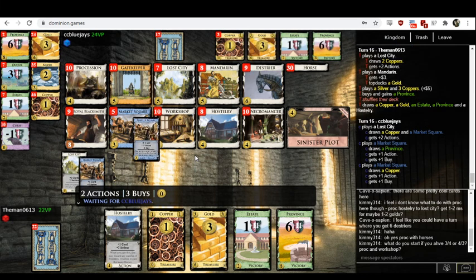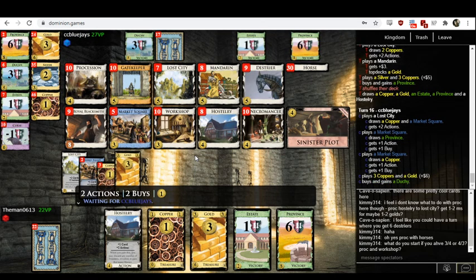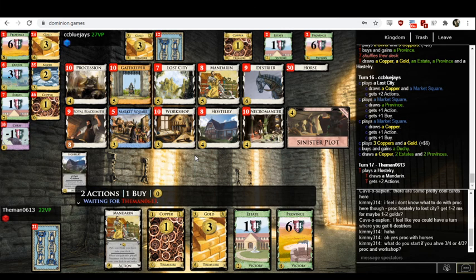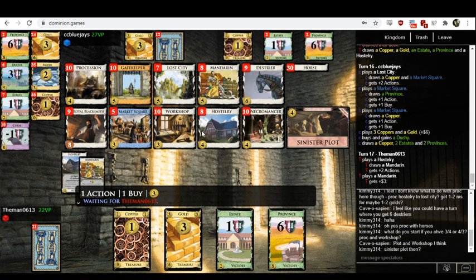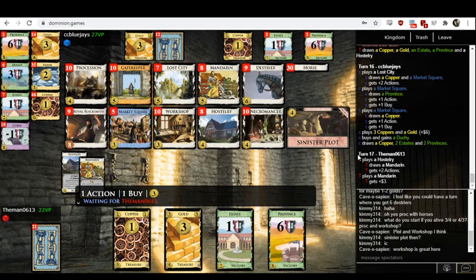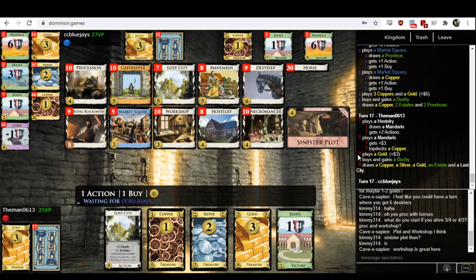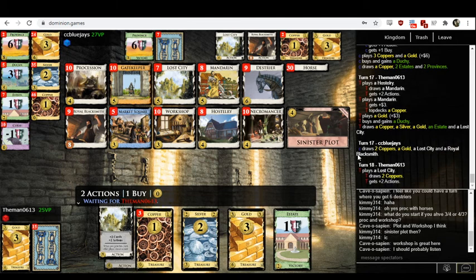On a three-four opening, I wouldn't open with Procession because it's likely to be a dud card — you could have a hand of Procession, two coppers, two estates, which would be really sad. The plausible opens are Sinister Plot-Workshop, Necromancer-Workshop, or Double Workshop. Sinister Plot in particular looks good on a four-three compared to a three-four because you'll get one extra free draw. Workshop seems like a key card, and then in the second shuffle I'm adding a Procession.